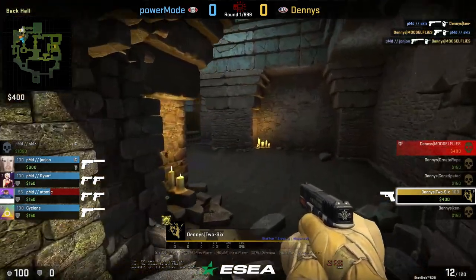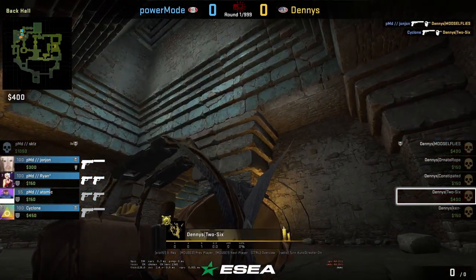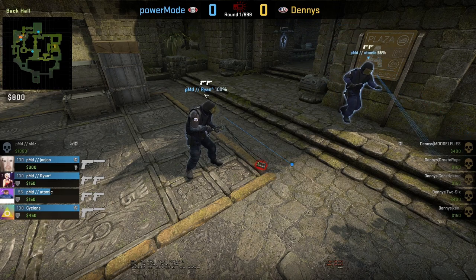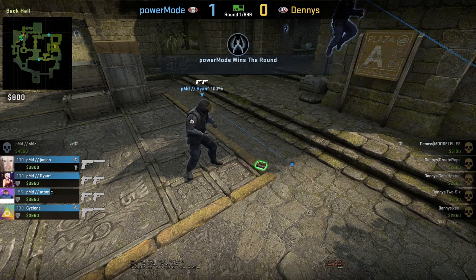In retrospect, I should have communicated before the match that since temple was the only open spot, we should boost onto plat or jump around it to make the kill more difficult for that player. Another alternative would have been replacing one of our molotovs with two flashes and flashing temple before coming out of A main.